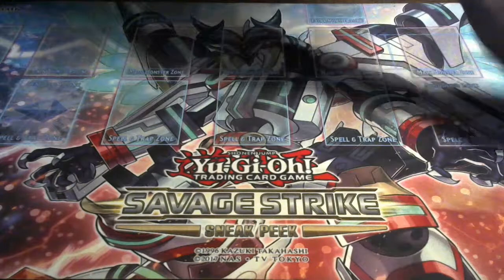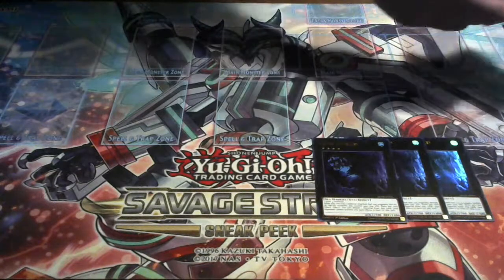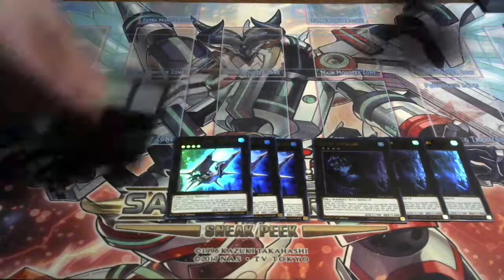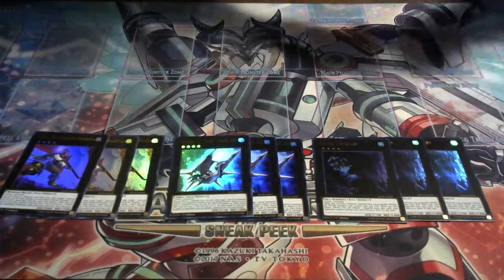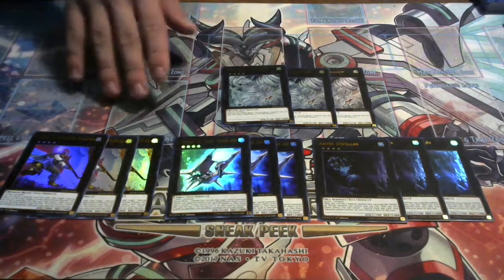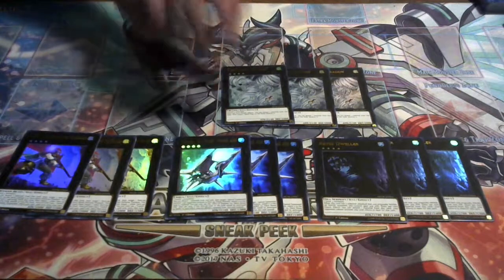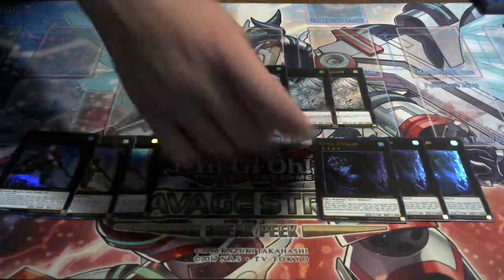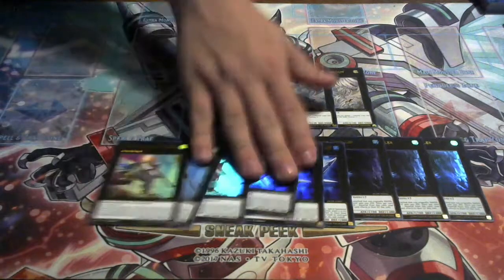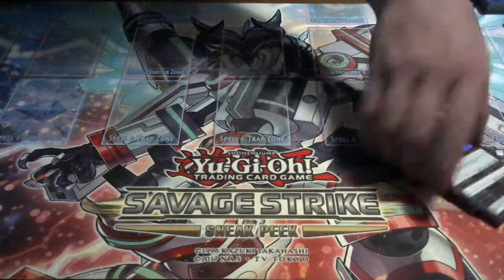For the XYZ monsters, you get three Abyss Dweller, which is really very useful in my personal opinion. You only get one of each per box, so since I bought three boxes I got three of each. I got three Number 101s, three Castells, and three Tornado Dragons. These are all very useful depending on different matches — Castell might not see as much competitive play, but the rest will always see competitive play no matter what. I'm glad I got more Abyss Dwellers so I can incorporate them in more of my decks.